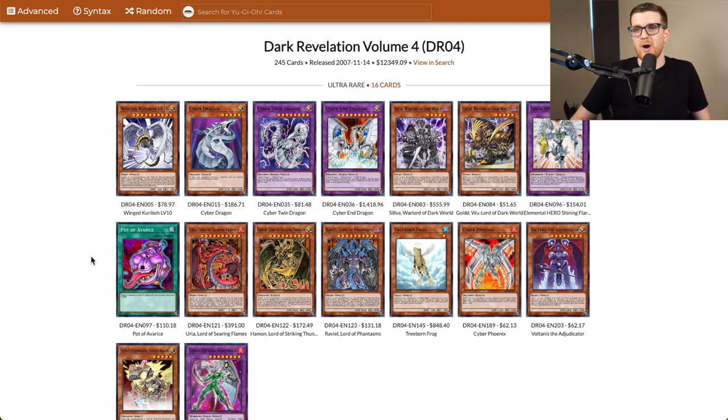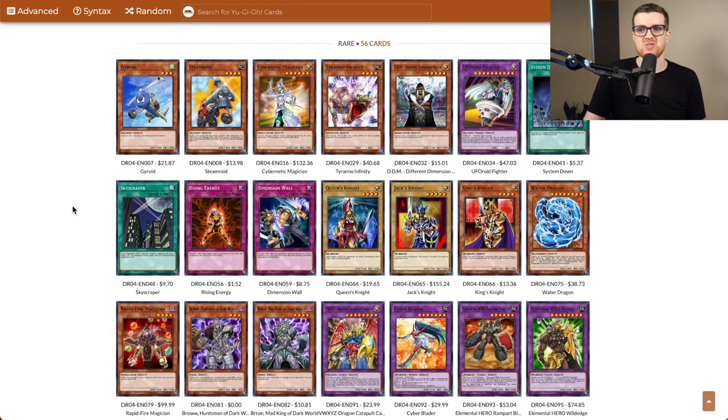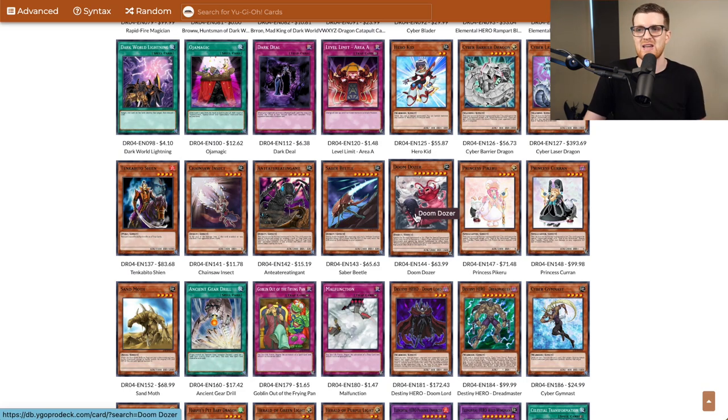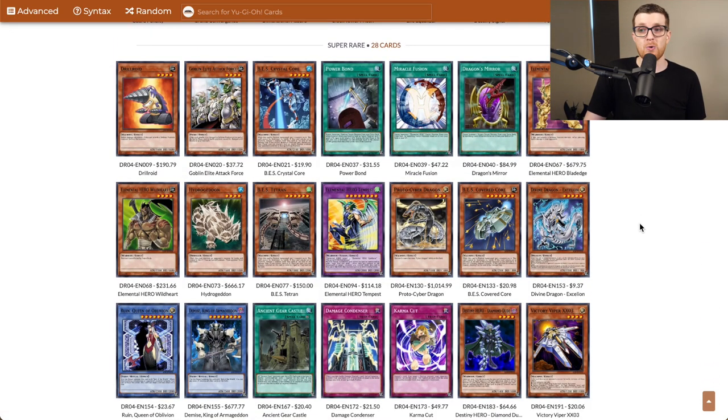And we are in the loser's circle for it. Dark Revelation 4 — an interesting reprint set consisting of cards from Cybernetic Revolution, Enemy of Justice, Shadow of Infinity, and Elemental Energy. Looking at our Ultra Rare reprints, some of these are okay but we already have most of them. The Dark Worlds would be interesting if they were lower rarity. I think we already have Cyber Phoenix on lock. Not happy that Gage gets a shot at Avarice — that's what I'm most concerned with. The rares — there's a lot of them and most are pretty terrible. Not sure if System Down is already on lock for machine-oriented strategies. Doom Dozer is another big one potentially if Demise is still on the table. Chainsaw Insect potentially for a Skill Drain OTK style deck. The super rares — there's actually quite a bit, but again I think we already have most of them.